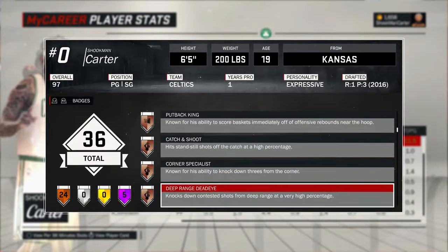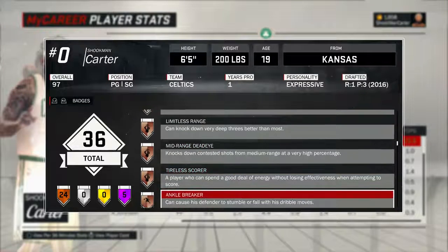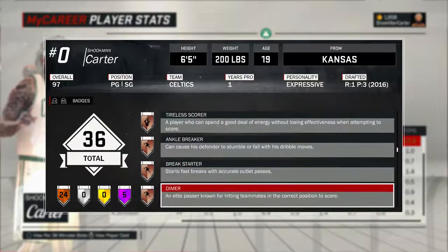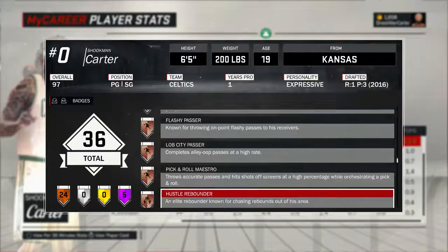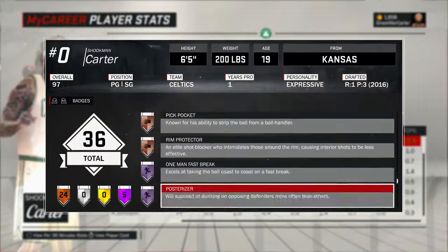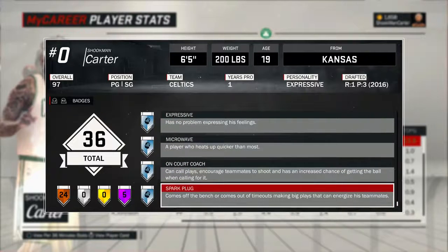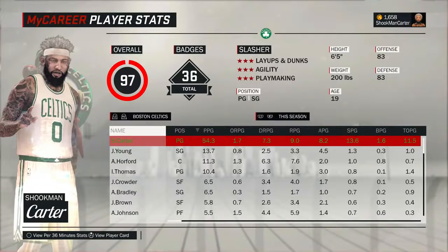Compared to my playmaker or glass cleaner, this build gets badges way easier. I got Relentless Finisher, Hustle Rebounder, Chase Down Artist, and Rim Protector. These badges are supposed to be hard to get, but I was getting 20 offensive rebounds a game with my slasher. That's when you know it's OP. And now they fixed the Relentless Finisher badge.